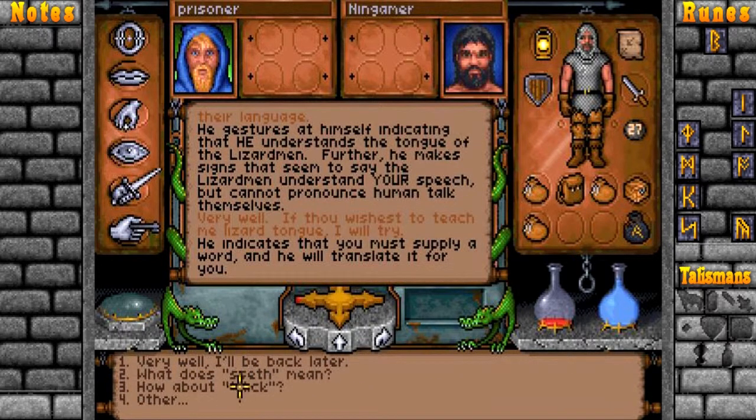But I don't understand their language. He gestures, indicating that he understands the tongue of the lizard men. Further, he makes signs that seem to say the lizard men understand your speech but cannot pronounce human talk themselves. Very well. So these are words that the lizard men say. I need to get a piece of paper — because I'm going to need to write stuff down. I've got to learn a language talking to the lizard men. It's crazy. Some complicated stuff.